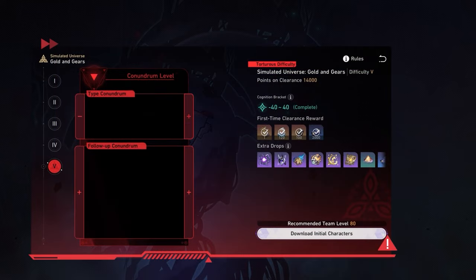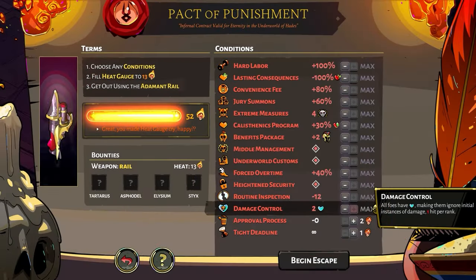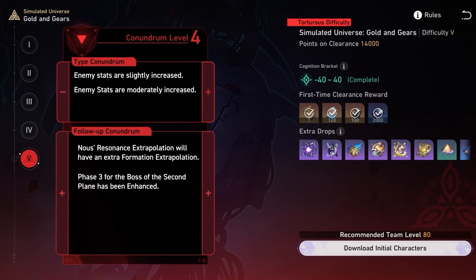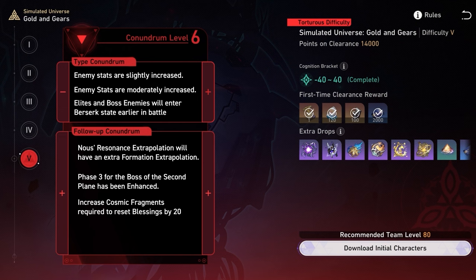The next major new addition is a system known as Conundrum, designed to be the end-game challenge for this expansion. If you've played Hades, you might be familiar with its end-game mechanic called Heat — this is pretty much the same thing. Conundrum is only available on difficulty 5 runs and allows you to add stacking modifiers to your run to make it even harder. It starts at Conundrum 1 and goes all the way to Conundrum 12. It's not as flexible as Hades' Heat system in that you don't get full control over each individual modifier — instead, Conundrums are split into Type Conundrum and Follow-Up Conundrum, each with their own modifiers that you can increase or decrease. Because this is end-game content and I haven't yet had the chance to document everything about it, we'll cover it in more detail later.